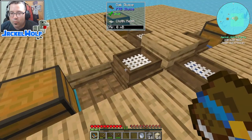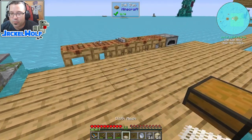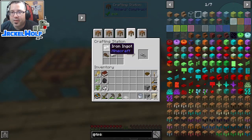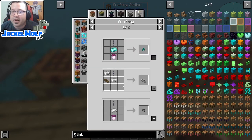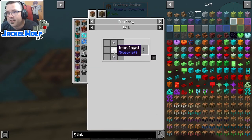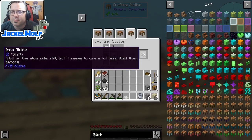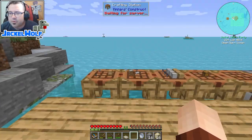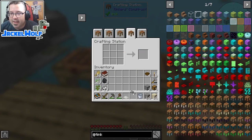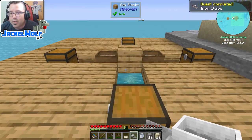To make an iron sluice, take one of our old regular wooden sluices, snag that out of our world, and put it in a crafting table with two iron ingots and an iron chain. The iron chain is just a vanilla iron chain — it's an iron ingot and two iron nuggets, so very simple. You can actually find these as rewards in some chests; in my let's play world I found a handful of them.